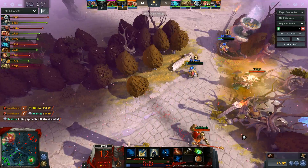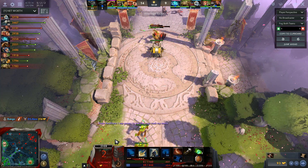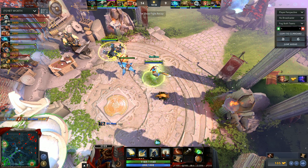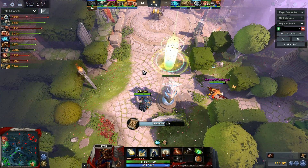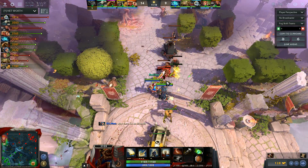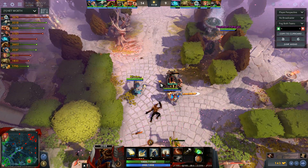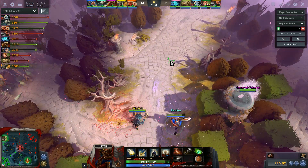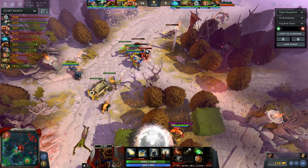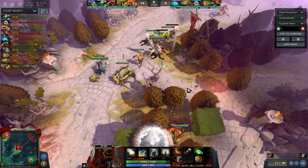Same thing again — HP regen. This is a very common issue at your MMR. You took way too long to decide to leave. You should have decided to leave as soon as you were low. There's no way you're going to push the tower with your ult off and only 100 HP. You should have just gone back to base — you could have walked back and TPed from there. You didn't even need to TP out, you had time to walk back.